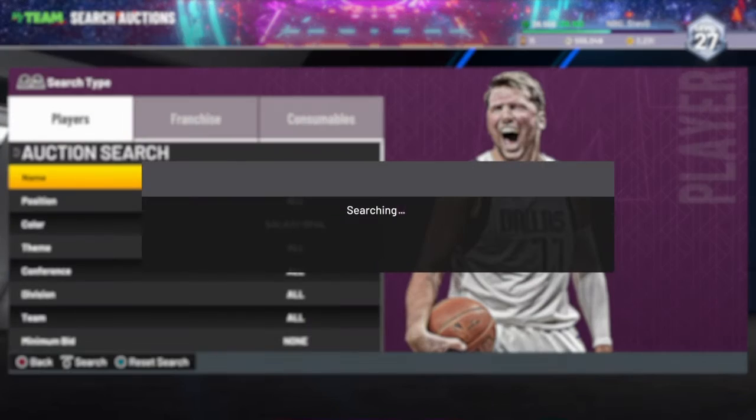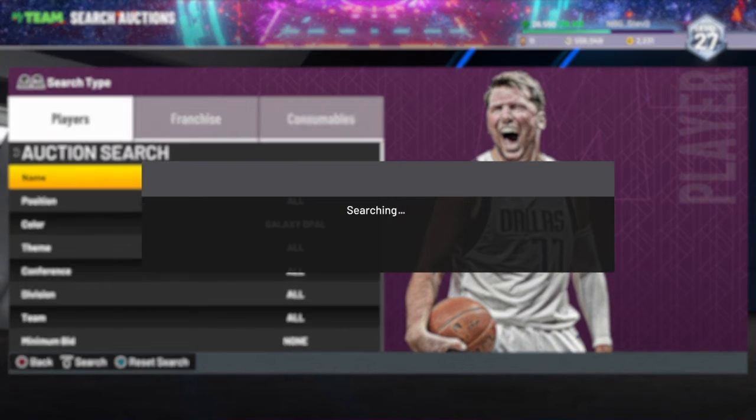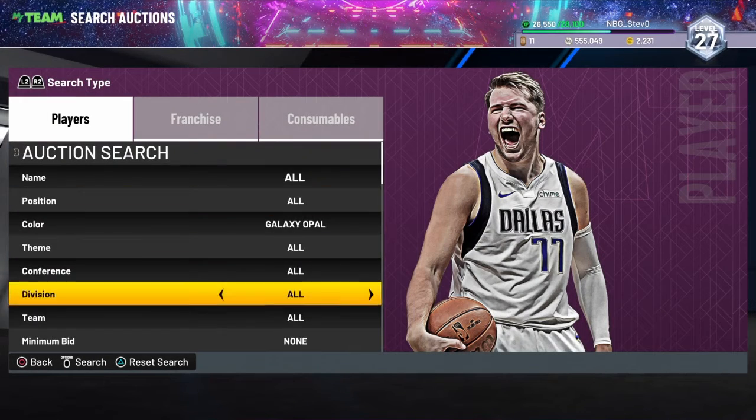Obviously the prices will vary depending on the Galaxy Opal, but I'd put the maximum buyout around $3,400. Just keep on refreshing until you can get a snipe — buy anything.